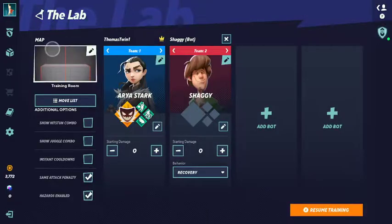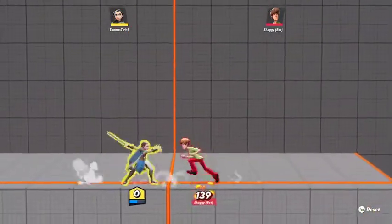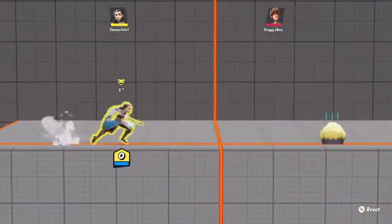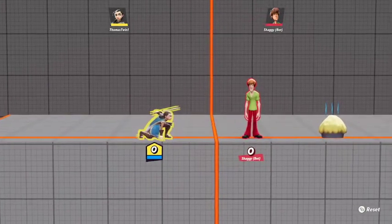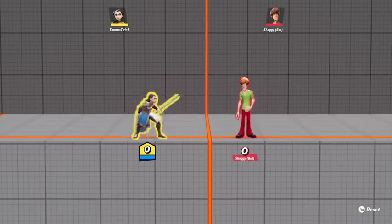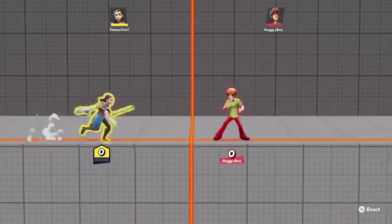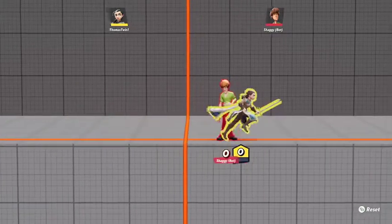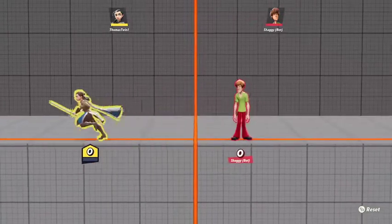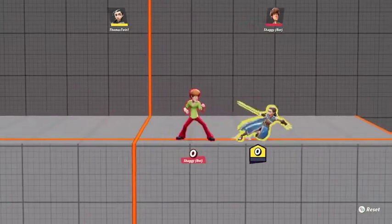Alright, on to the fun stuff. Let's kill Shaggy real quick. It's hard for me to reset with the game controller. Anyway, I'm gonna show off Arya's row backstep — that's what I like to call it. I don't have the controller on screen so you can see my hands, so I do apologize for that.